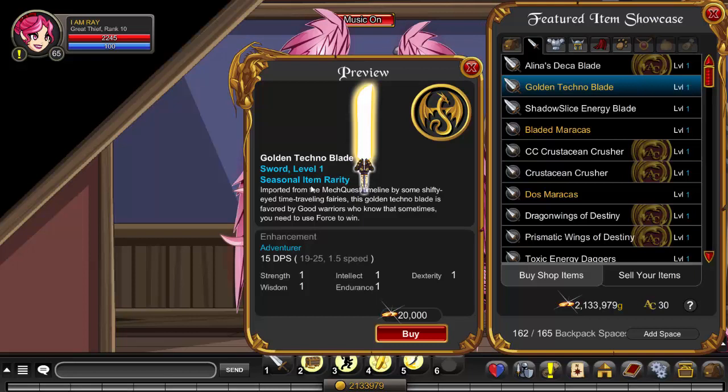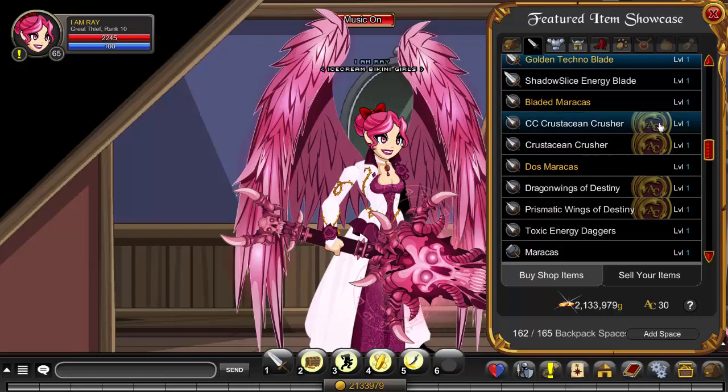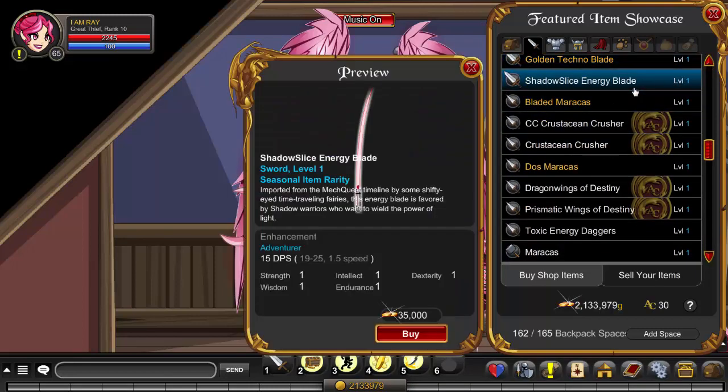It's a pretty interesting fact that they took this in from MechQuest. This is a seasonal item rarity and this is actually the first year that these weapons appear in the shop, so they're not here from previous years — get your hands on them or you won't be seeing these until next year. The golden techno blade is members only. We also have the shadow slice energy blade, which is a thin katana-type laser blade, also imported from MechQuest.